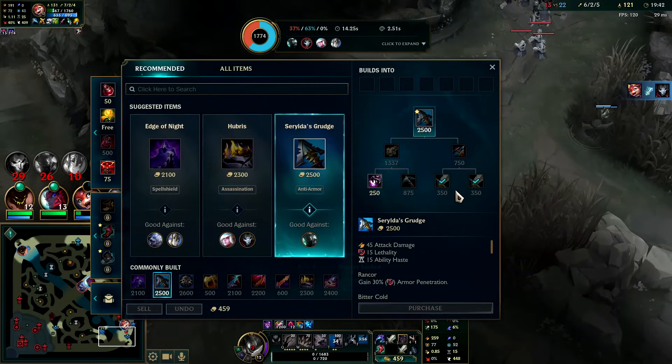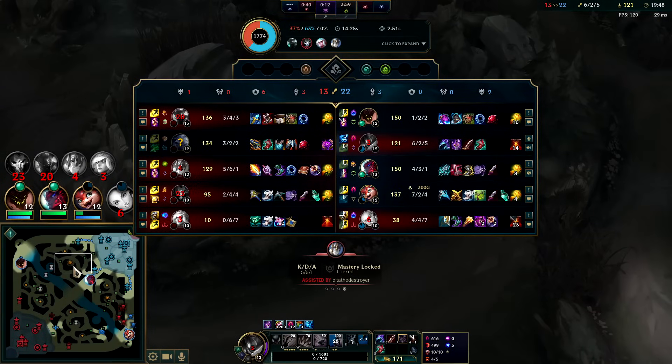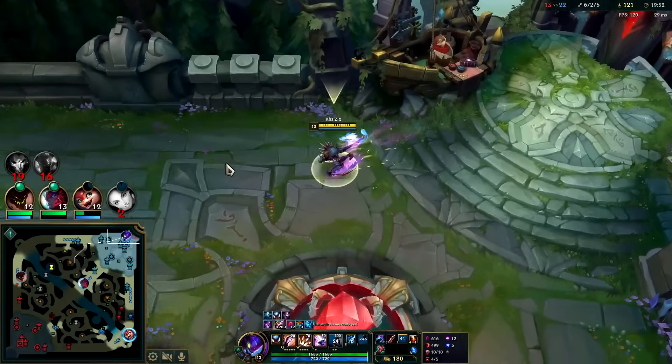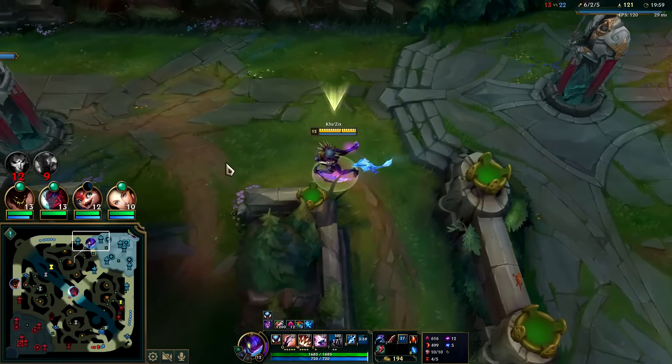That looked so greedy but it worked. I'm making an Edge of Night. I thought Galio was just making a mistake using his flash — I figured he was just panicking. But no, his teammates were really really close.